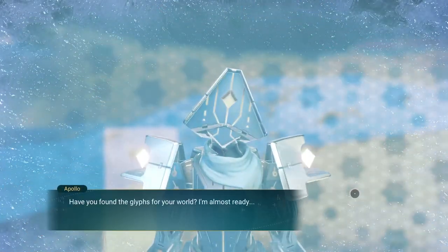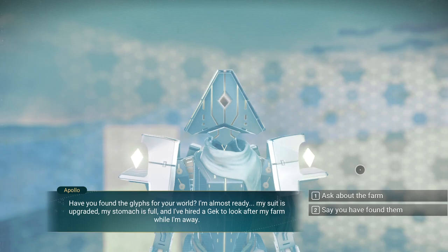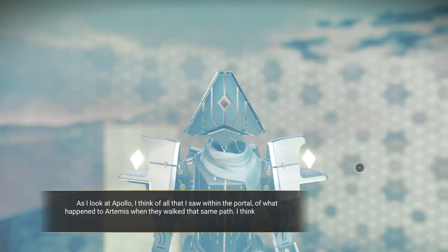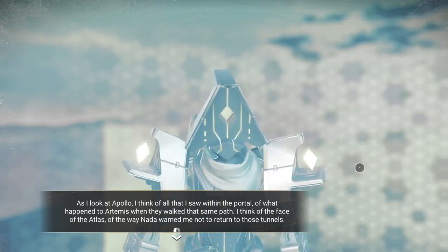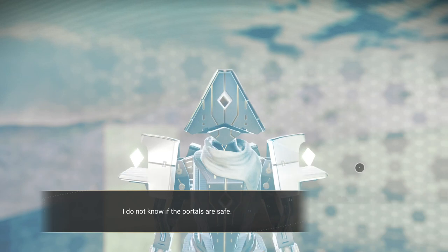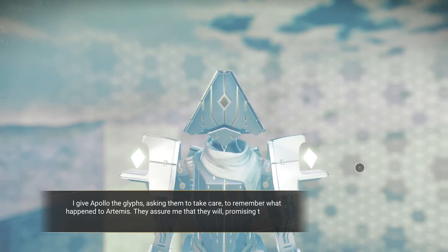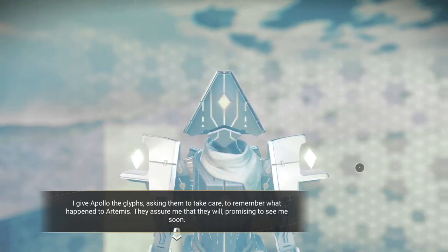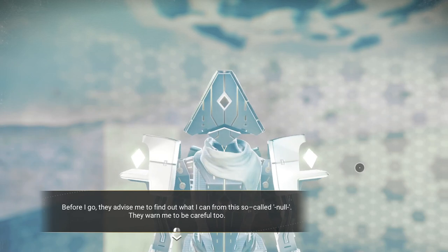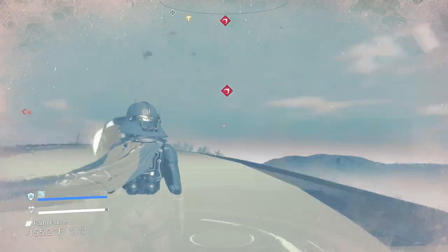'Apollo, have you found the glyphs for your world? I'm almost ready — my suit is upgraded, my stomach is full, and I've hired a skeptic to look after my farm while I'm away.' As I look at Apollo, I think of all that I saw within the portal, of what happened to Artemis when they walked that same path — the face of the Atlas, the way Nata warned me not to return to those tunnels. I do not know if the portals are safe. I give Apollo the glyphs, asking them to take care and remember what happened to Artemis. They assure me and promise to see me soon — before I go, they advise me to find out what I can from Null, and warn me to be careful.